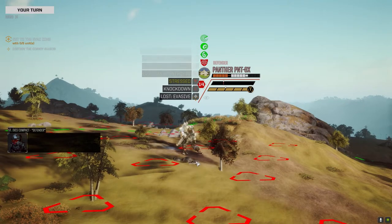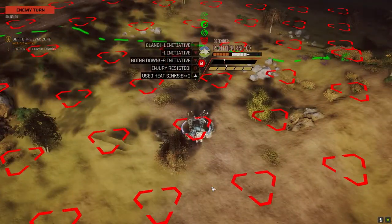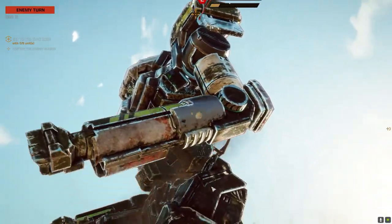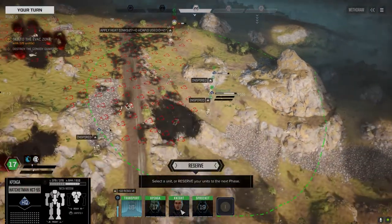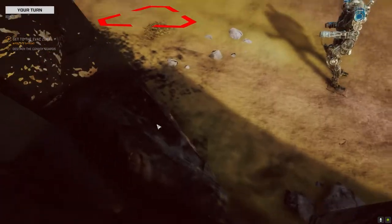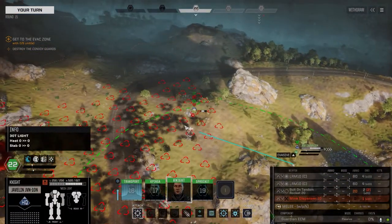Come on, just bail out. Make it easy on yourself and just bail out. You know you don't want to be here anymore. You've been running around like a coward for the whole match. If you see those mechs running in place like that, I discovered now that the best way to get them to stop is just to hit the spacebar — it forces them to move faster, basically ends their movement turn.